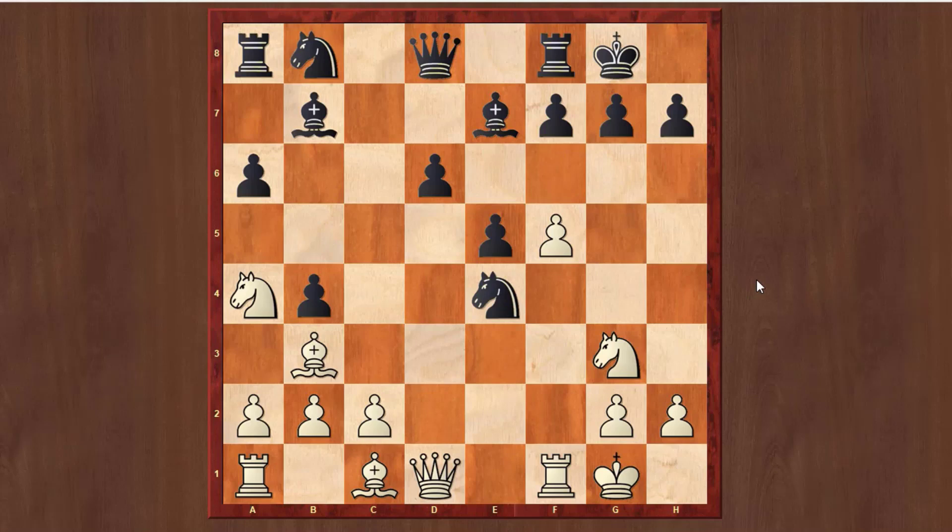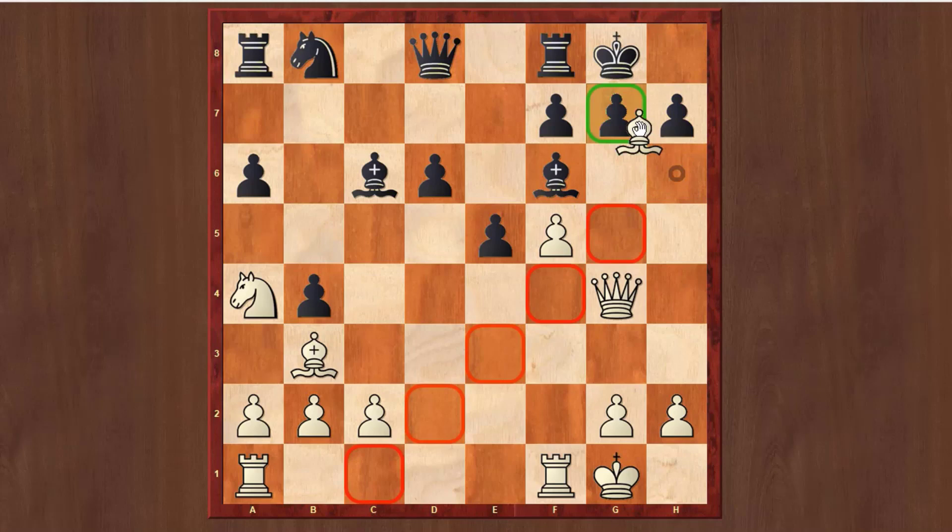There are some tricks: if Black takes, after Qg4, this is a very interesting idea for White — you attack the bishop and the idea is Bh6. If he defends, now you go to h6. It's not really defending because you can just take, take, and now after f6 he has to sacrifice the queen. So this is another trick in this Sozin-Fischer Attack.